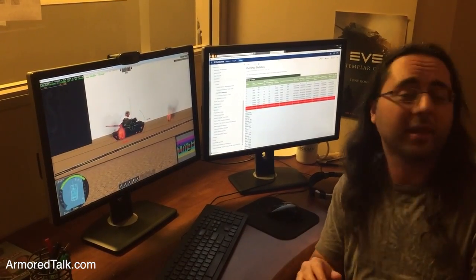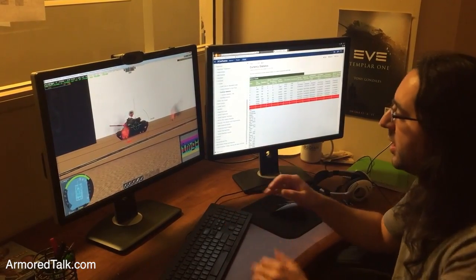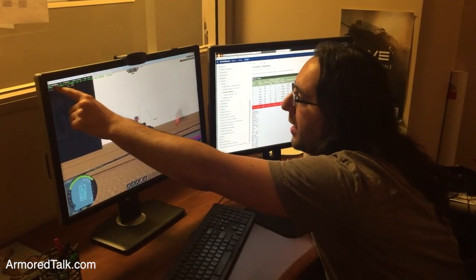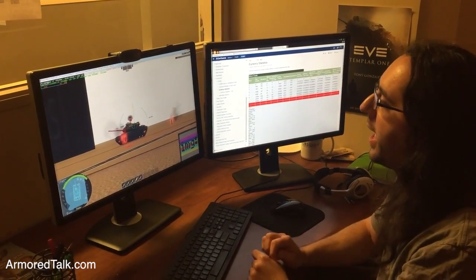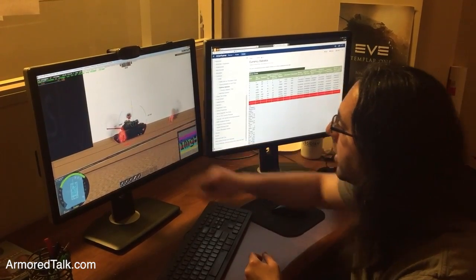That can be really complicated to figure out from a game balance standpoint just looking at numbers. So we have this tool where you can actually look at things and see the total effective armor thickness at that angle, and based on that you can see this little reticle changing colors here.